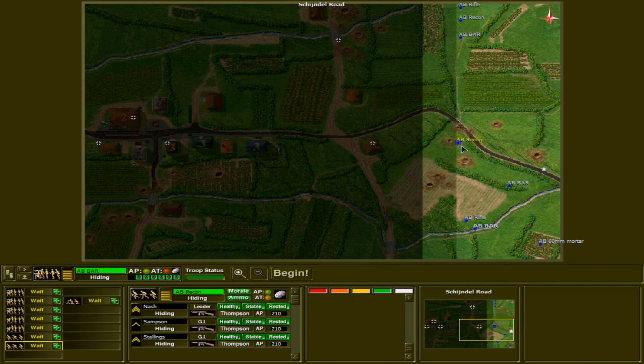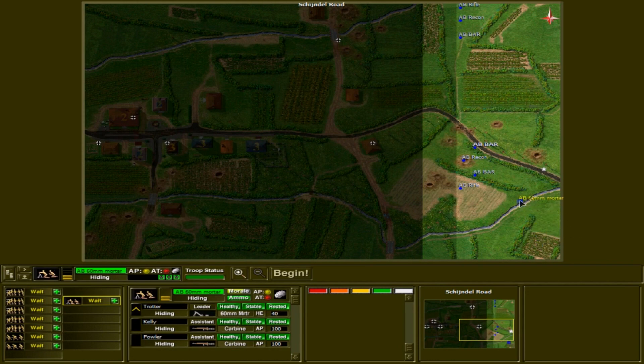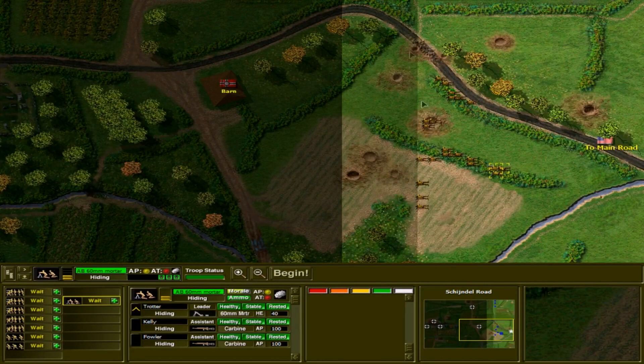Those ports don't come online until sort of the middle of November, and some of the other ports like Le Havre and Rouen a little bit earlier. But the backlog and the struggles the Allies are facing are so severe that it takes some time for those to be rectified. You always think of the American military as being lavishly equipped and supplied in Europe, but after the breakout in Normandy, that was not necessarily the case. They were advancing across Europe more or less on a shoestring rather than a very strong logistical base of supplies.